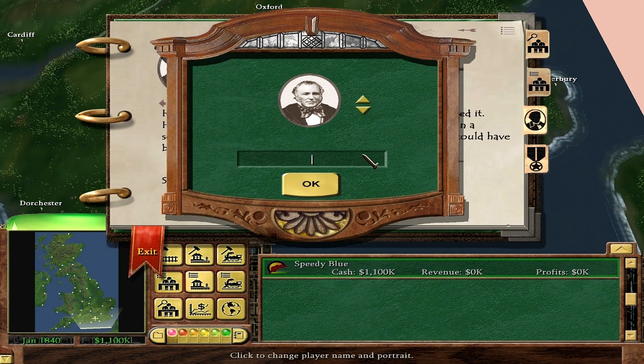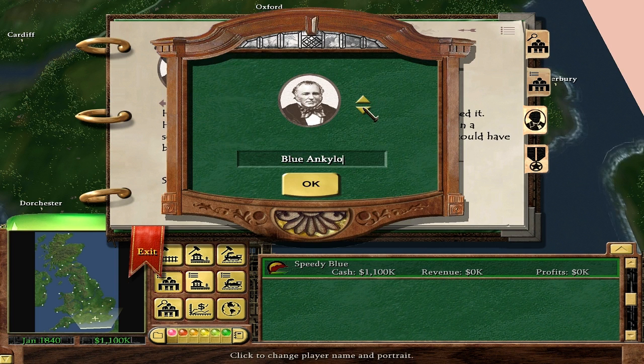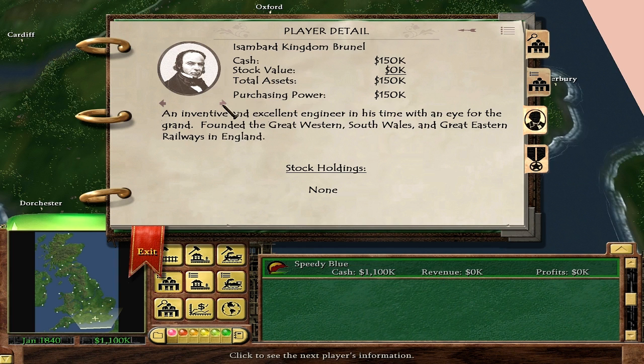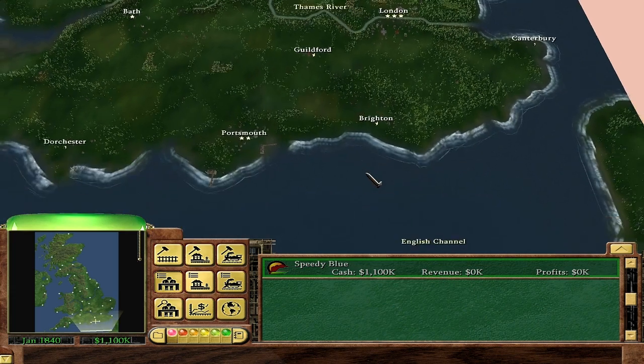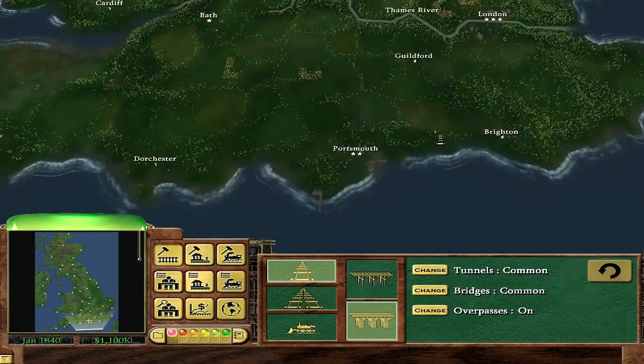I should reset my name as well — 'Blue Ankylo.' Let me just change the picture too. That guy looks like he just got out of bed. That guy looks alright — we'll go with that one today. So we start with 2,000 shares in Speedy Blue. You can read all about the guy if you want, or his competition. One thing to look at — I want to look at the trains, because we're going to be careful with which engines we use.